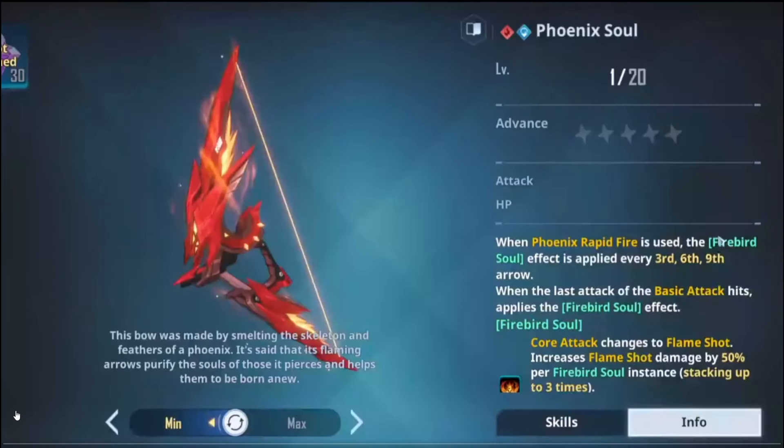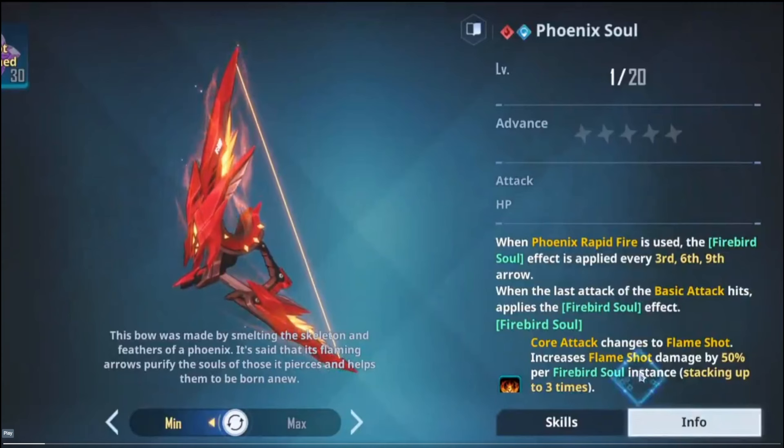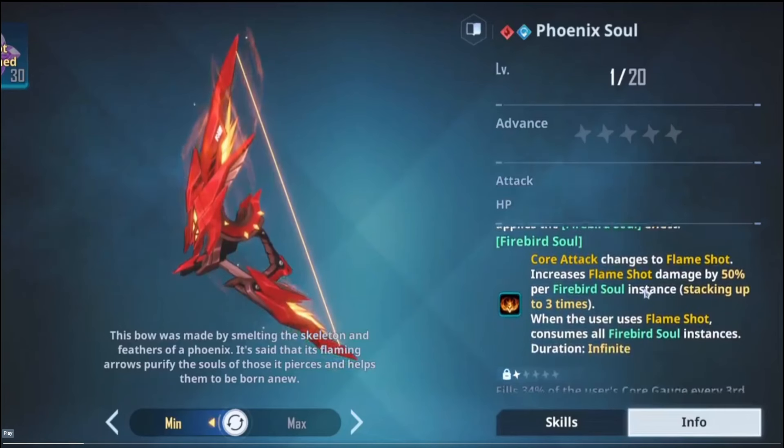Shout out to Alpha — the fire weapon. Do we need it? That's the big question. This is probably going to be the next weapon for global launch, or for May specifically. When Phoenix Rapid Fire is used, the Firebird Soul effect is applied every third, sixth, and ninth arrow. When the last attack of the basic attack hits, it applies the Firebird Soul effect. Firebird Soul changes the core attack to Flame Shot, increases Flame Shot damage by 50% per Firebird Soul instance, stacking up to three times.